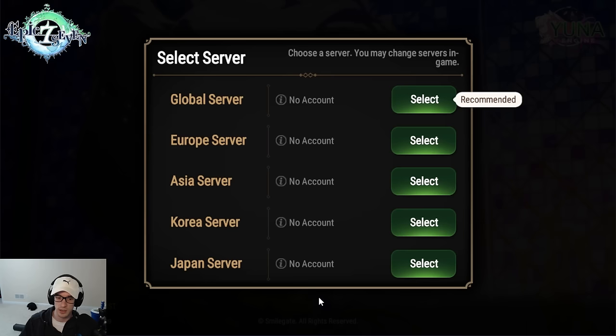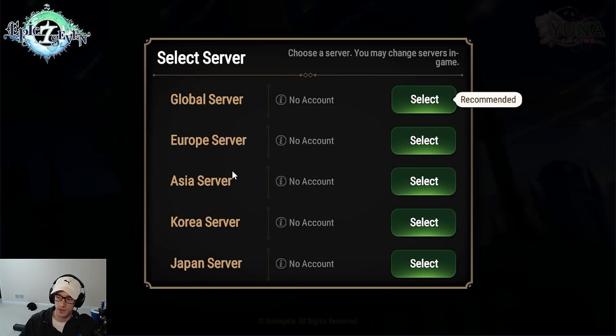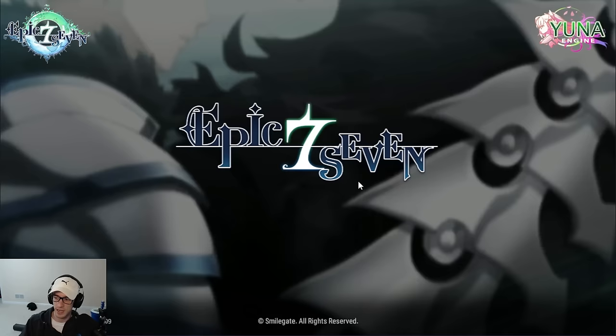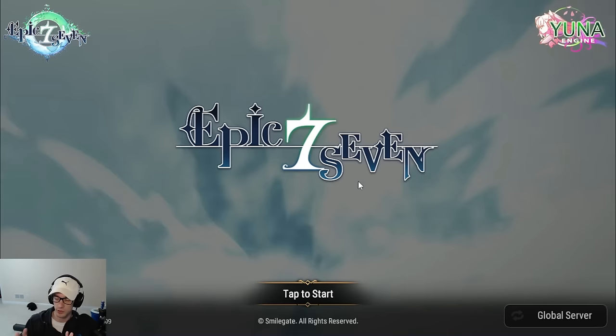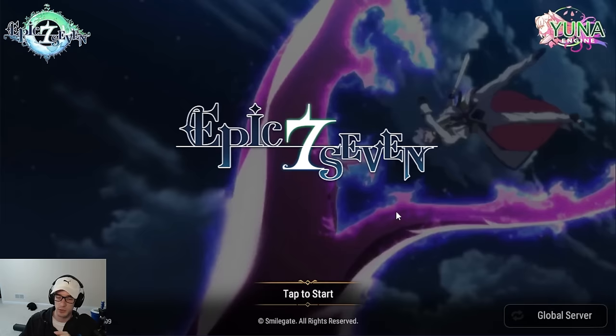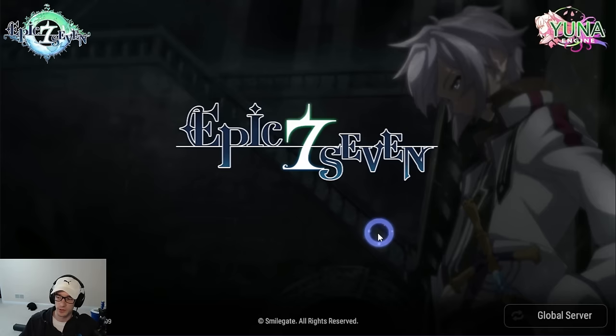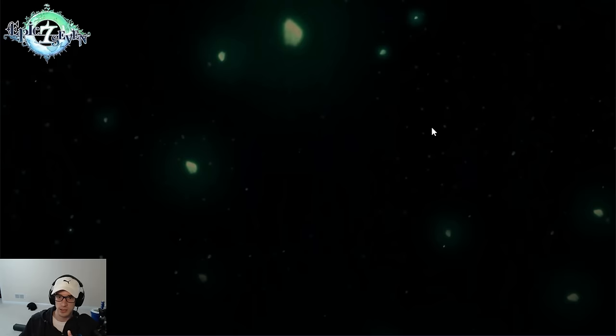When you first start playing, you can do login or guest login, then select your server. I highly suggest going to the Global server — it's the most populated, and it's easiest to find guilds and network. PVP has a real-time arena that is server-wide, so it doesn't matter which server you're on for that. But if your friends are on a certain server, you'll want to join the same one.